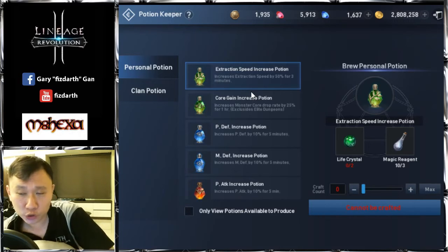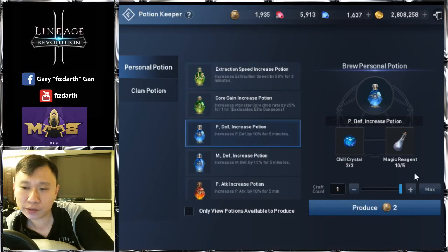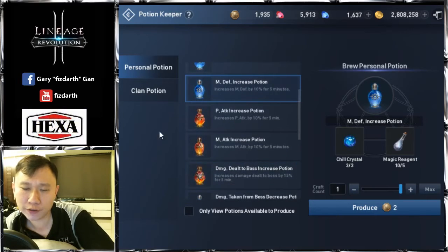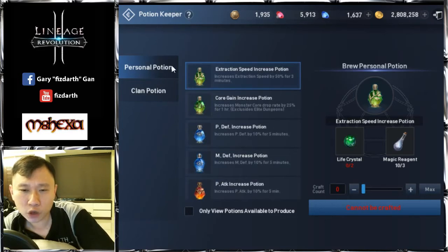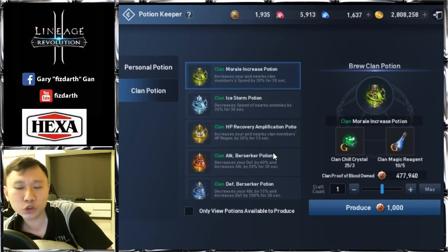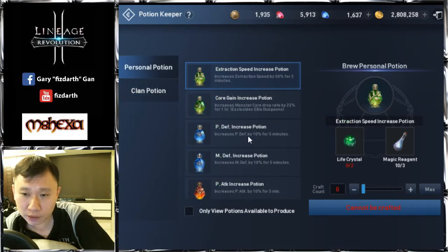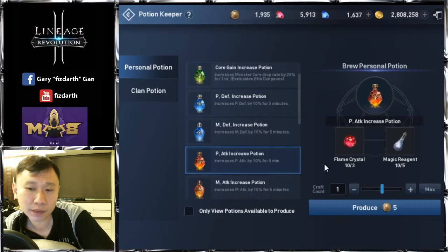For potions, you have three resources: the Life Crystal, the Chill Crystal, and the Flame. Flame is for damage, Chill is for defensive potions, and Life is for movement speed and similar effects. You have the option of a personal potion, which you craft for your own use — it's an extra 5-minute buff. For example, one good personal potion increases physical defense by 10 for 5 minutes, and another increases physical attack by 10 for 5 minutes.